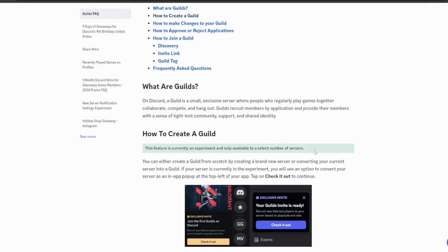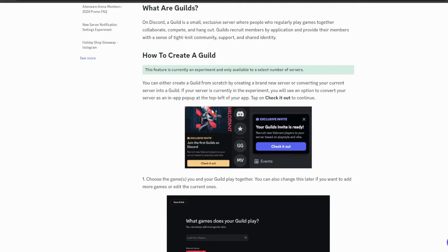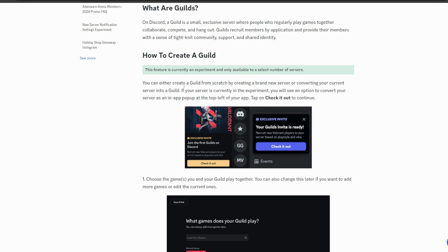Starting off, we'll quickly go over the tutorial on how to create a guild. This is what the UI will look like when you create one. You can create a guild from scratch by creating a brand new server — there'll be a plus icon and instead of creating a server, there'll be an option to create a guild.